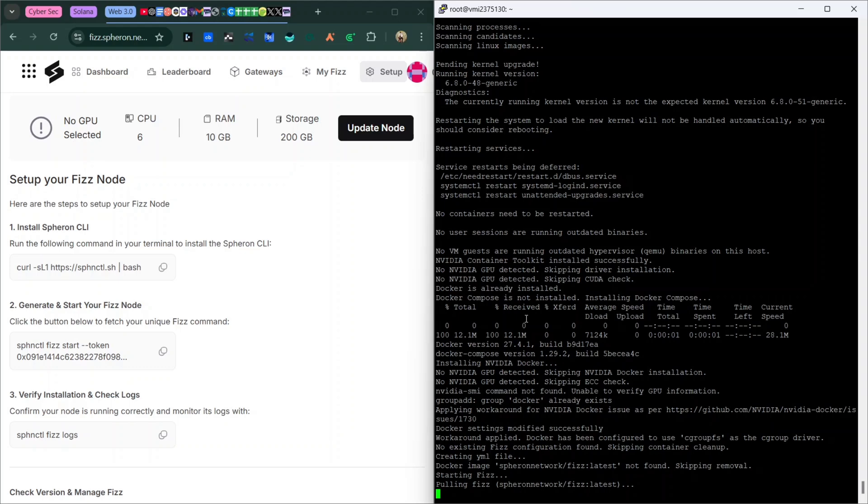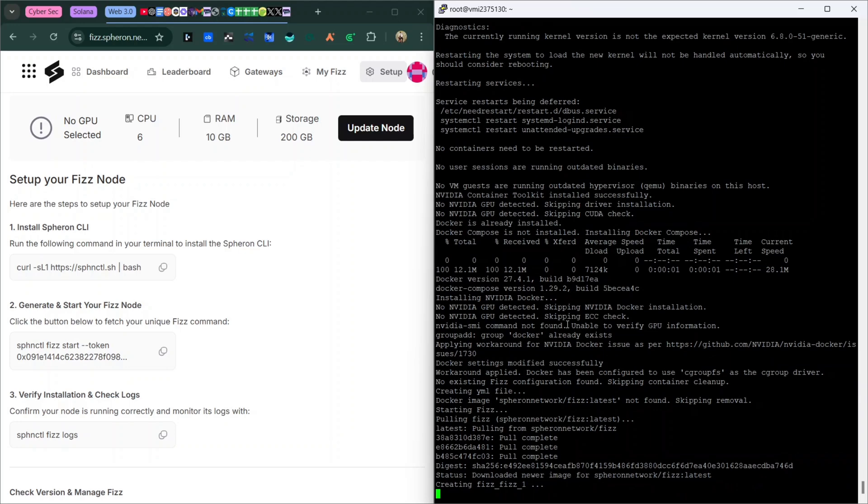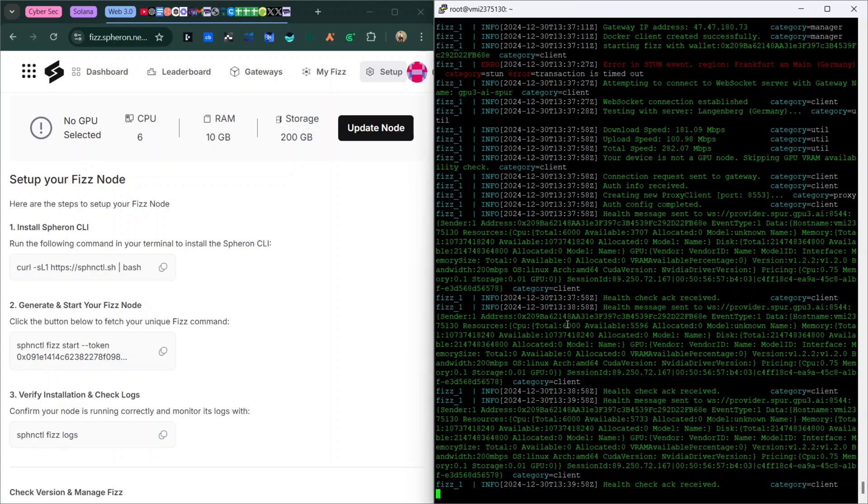I'm skipping ahead so this video doesn't take three hours. When you start seeing progress output in the terminal, the node is almost ready. Wait for it to complete all processes. When you start seeing green output, your node is up and active. If you see an error about Nvidia not being in store, don't worry — that's for GPU and you're running CPU only.